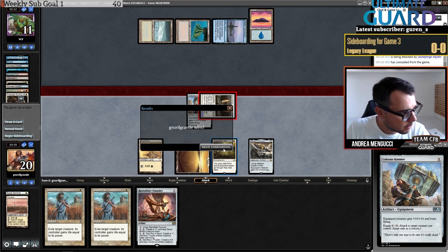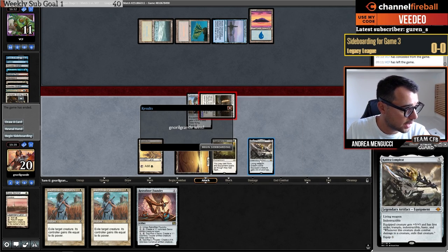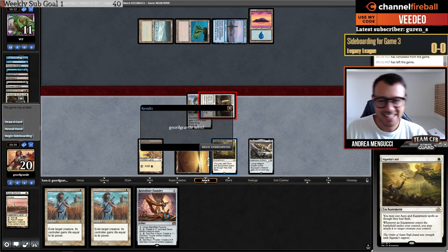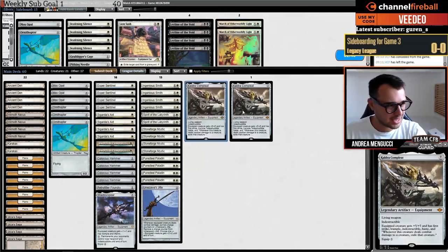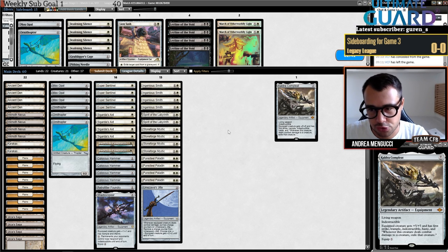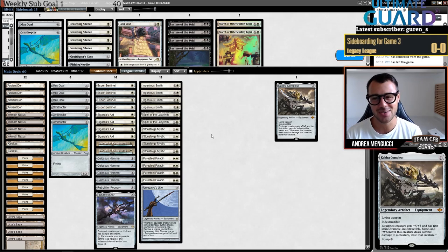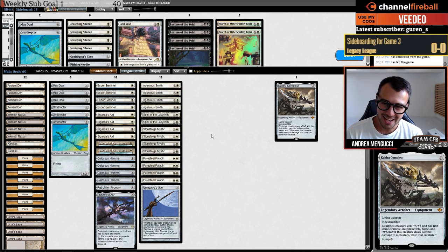Hammer! My opponent forgot that we had taken the Hammer with Stoneforge because we had it in hand. At the beginning I said this was a mulligan — it clearly wasn't. It won us the game drawing Kaldra Compleat in our opening hand, because sometimes you bait your opponent into thinking you don't have it, so they don't play around it and you win.